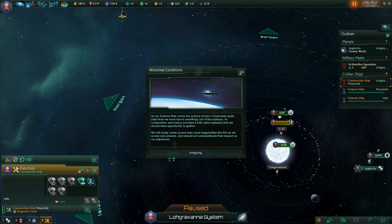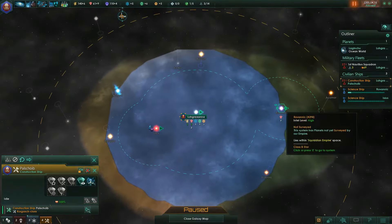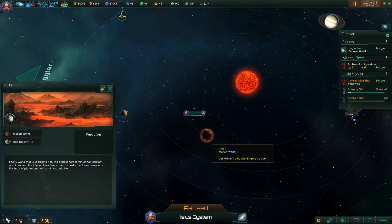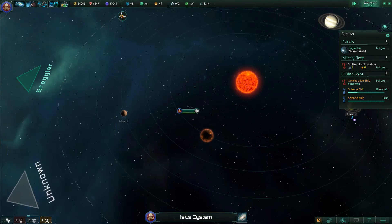You have to control your costs and be very careful not to waste energy, minerals, and influence - you need to always have these resources in order to proceed. As our science ship scans the surface, it becomes clear we have found something out of the ordinary. Its composition provides extra materials we should gather. We will surely come across even more irregularities as we survey new planets and should not underestimate the impact on our expansion.